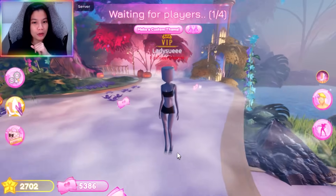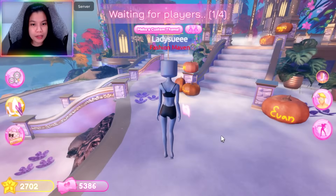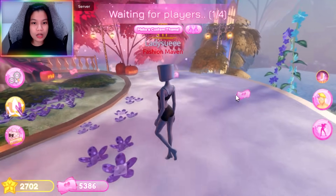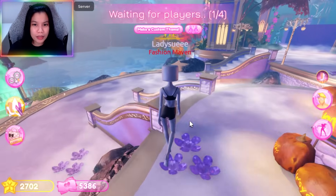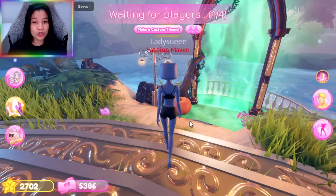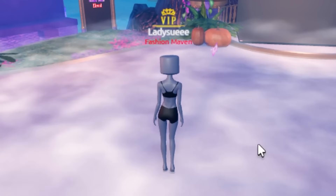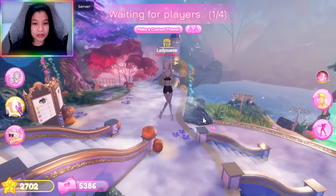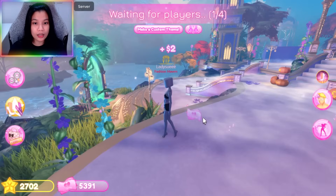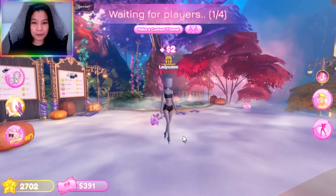Nalaman ko din na may bagong game pass, kaya naman today bibilin natin yan. Pero bago natin bilin, siyempre explorein muna natin. May bagong lobby ngayon sa Dress to Impress — and kita nyo naman, super detailed. Grabe, meron pa dito yung portal. I guess dito yung quest, mamaya natin yan gagawin. May mga smoke animation effects po at grabe yung fog.